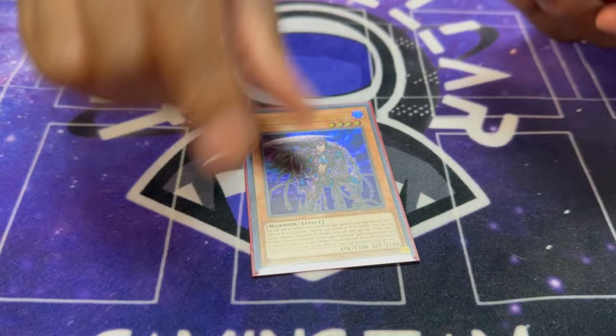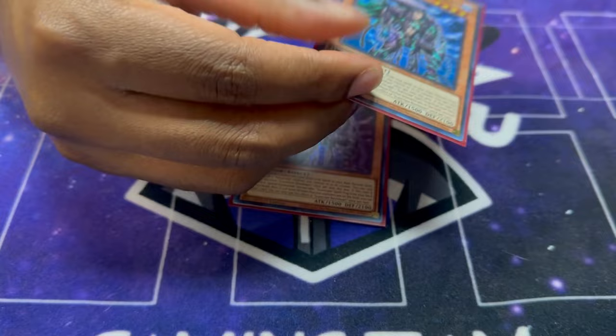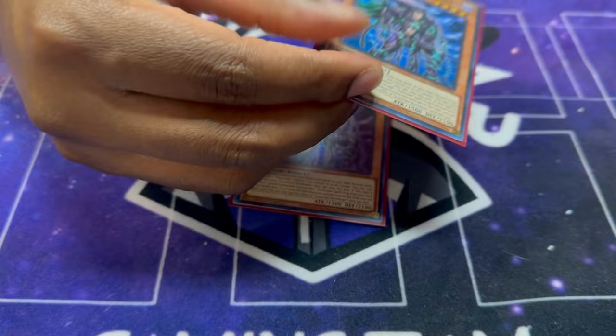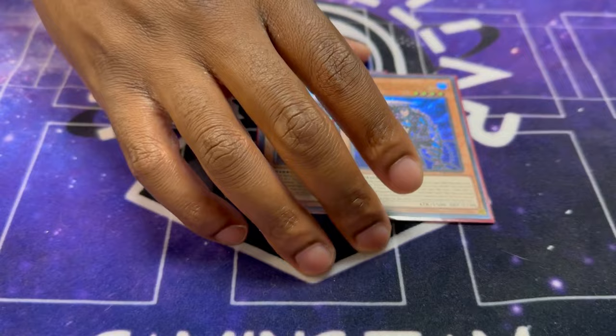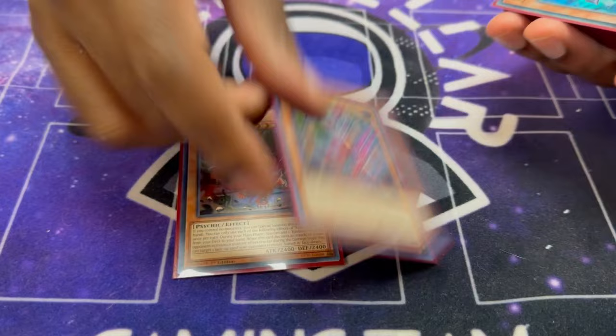For the Scareclaw package, I played two Right Card. I went back and forth between two and three in testing, and honestly the only reason I didn't play three is because I wanted to keep the deck at 40 — otherwise I'd probably play three because it's the second best starter in the deck. For the subset package, I played three Fenrir and three Scareclaw Kashtira.